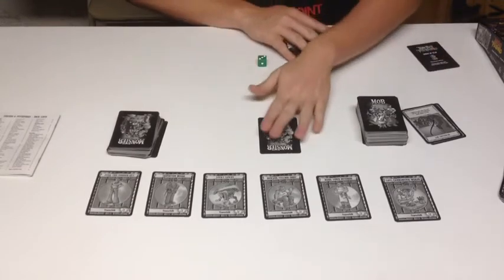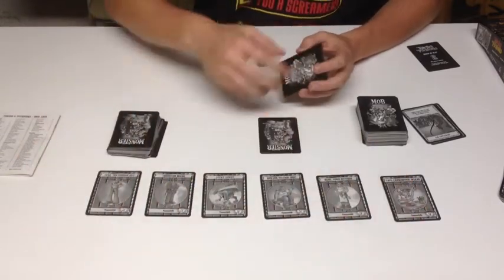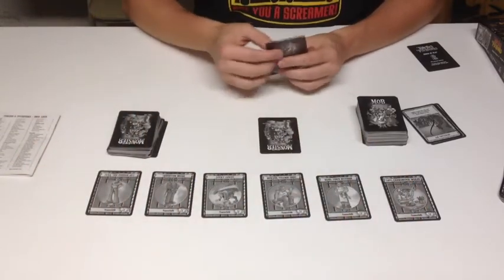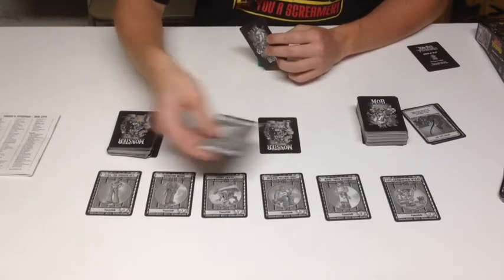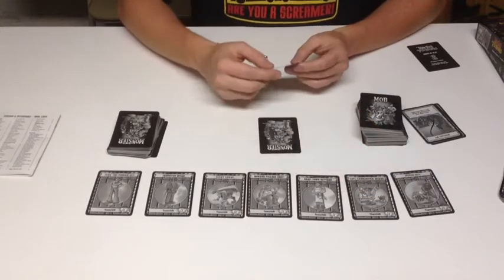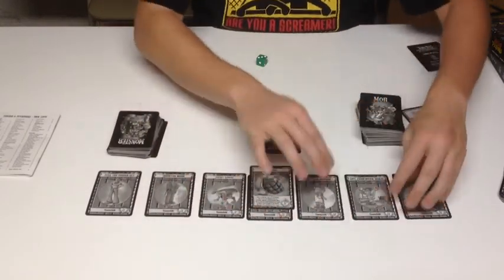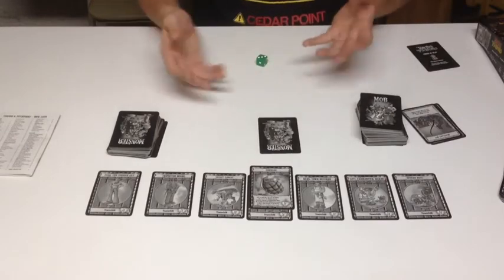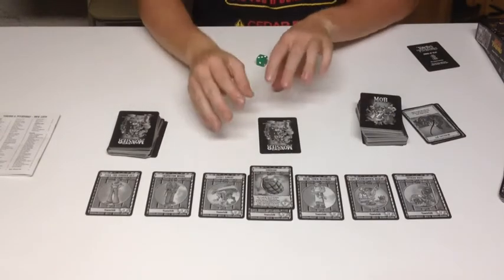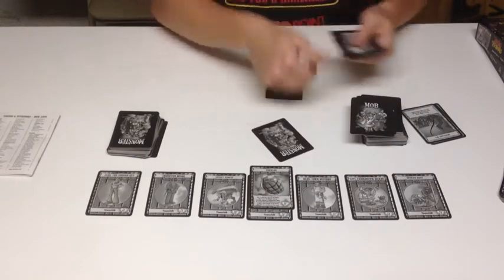So after you've fought your monster you have what's called the recoup phase. This is where you can start to play your nice item cards. I held on to two cards — I held on to Officer Dave, which is another villager I can play, so now I have seven villagers, and I held on to my grenade. Everyone would take a turn, but when it comes back to my turn I would draw first — I would draw five new cards.